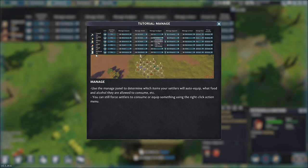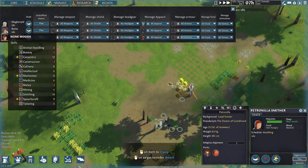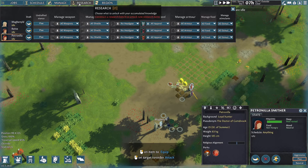Next is manage — this determines what they have access to and their default stance. I recommend setting all weapons for now. The reason is if you are hunting, they're going to need to be able to pick up the bow. When you click draft, this allows you to control your characters — when you're under attack, you draft them and they'll automatically pick up weapons based on what you've set up. Later on, when you have more settlers, you'll want to draft only the ones you want to fight.